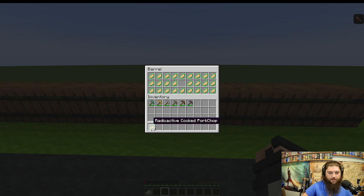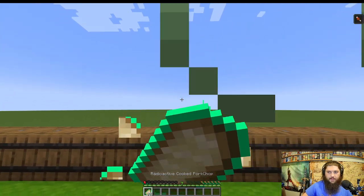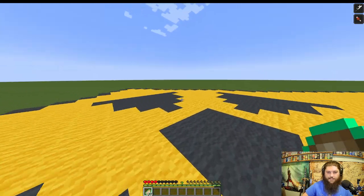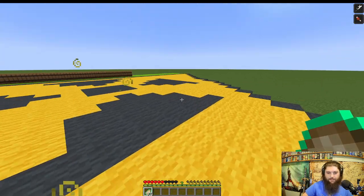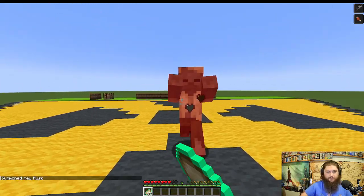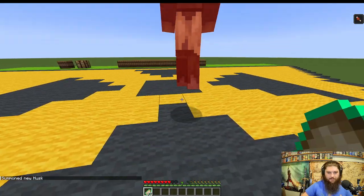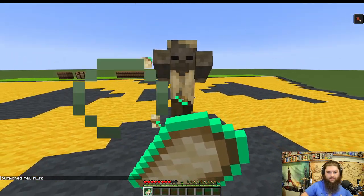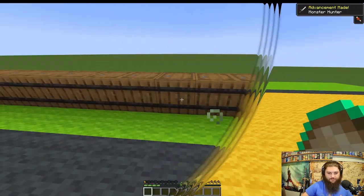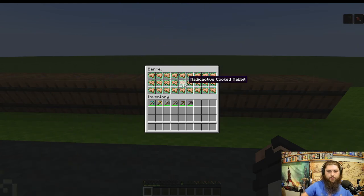Radioactive cooked pork chop gives Strength — now you can go around smacking mobs. Here's a husk to demonstrate: we smack it with the pork chop and the strength boost does serious damage.